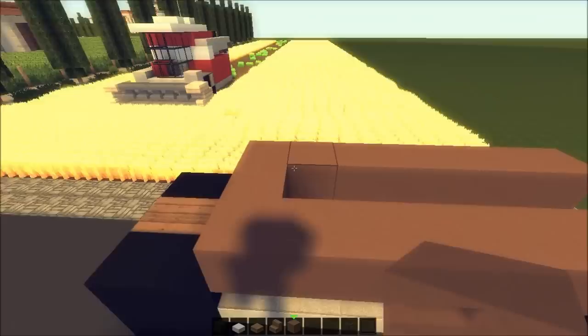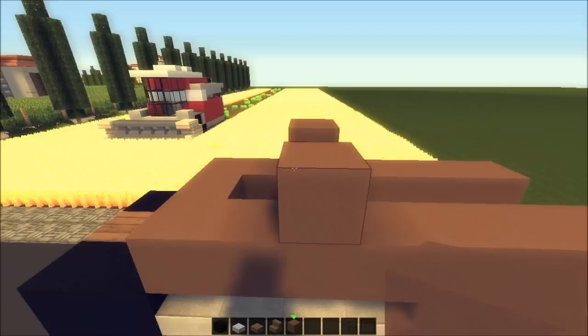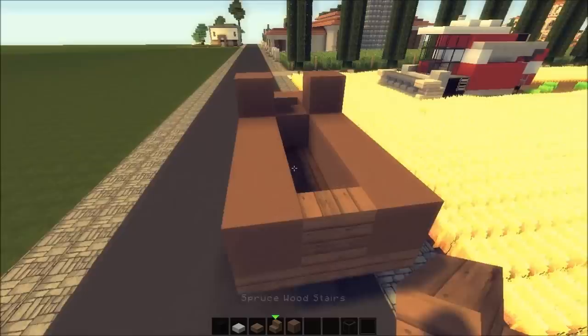Place it like this, going up to the front tire. Here it's going to be where the driver sits — it looks a bit derpy right now, but just believe in me. This is going to be the cabin, and this is going to be the pickup bed in the back.